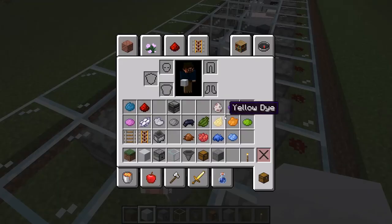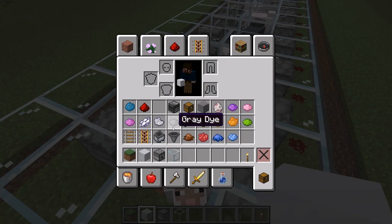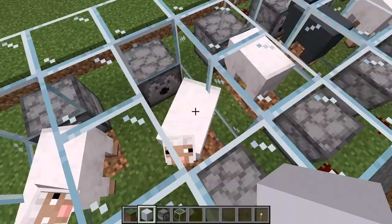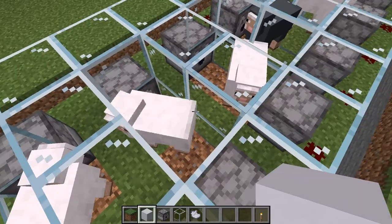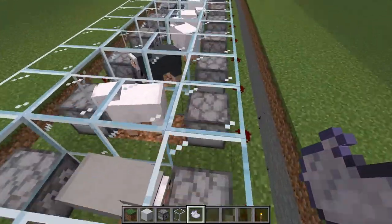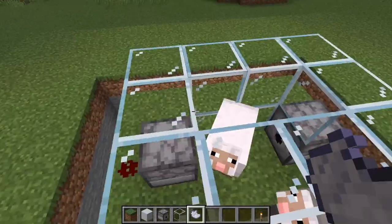I like to do the colors in some sort of transition order. Start with white since that's the most generic kind of sheep, then transition to light gray. I kind of like to do it this way so you can see the contrast between two otherwise similar-looking sheep.